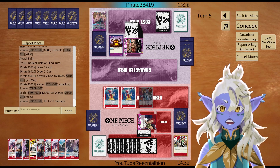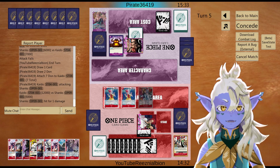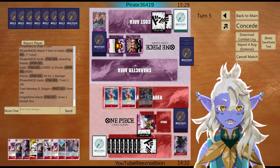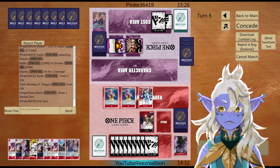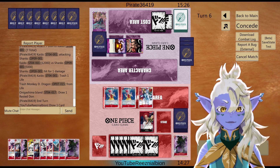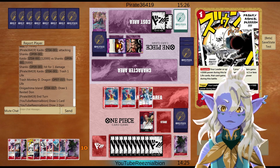Black Maria is a three-cost. I'm just going to be very vulnerable this next turn because they can just use Kaido's effect and get rid of my card. The question is: can I wall up hard enough? I don't have a blocker.